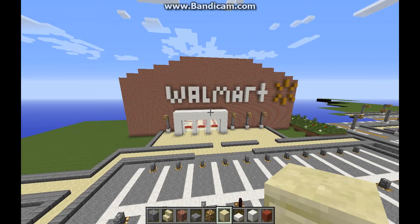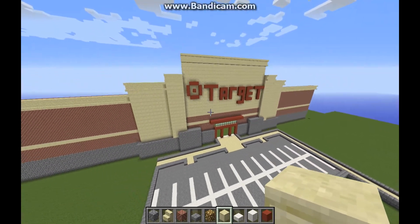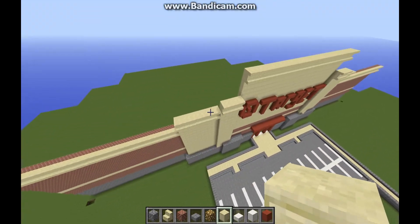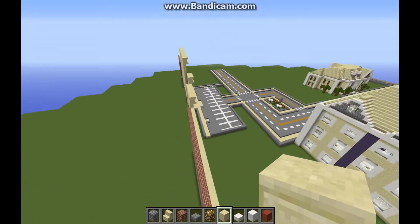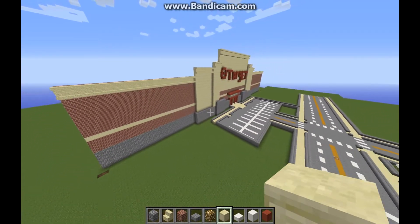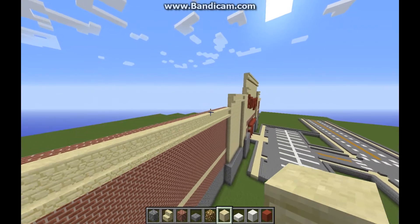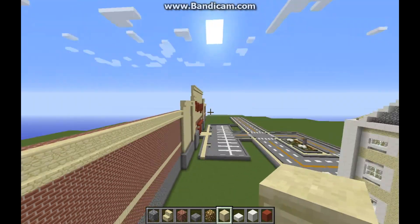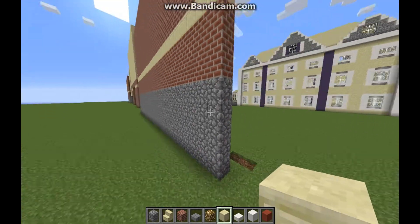Okay guys, here is part of Swan's door. Now we have the front of Target — this part should be easy. The back isn't going to be like this; the back is going to be more square-ish. It's just going to look like this but without the sandstone decoration — you'll see what happens.